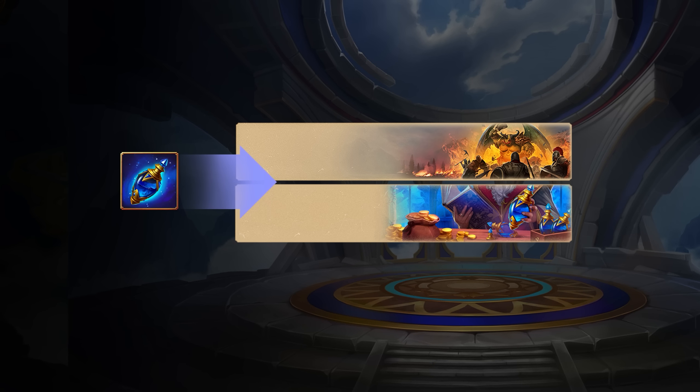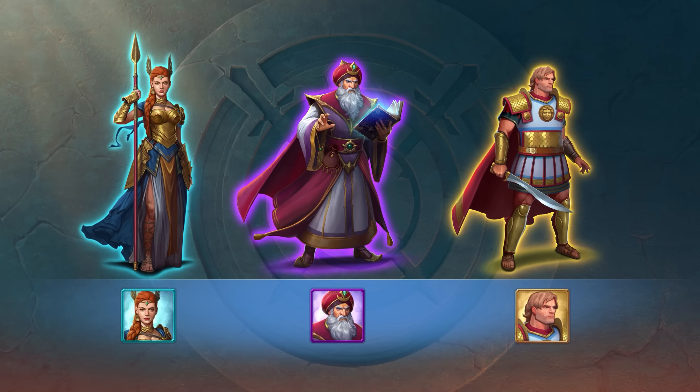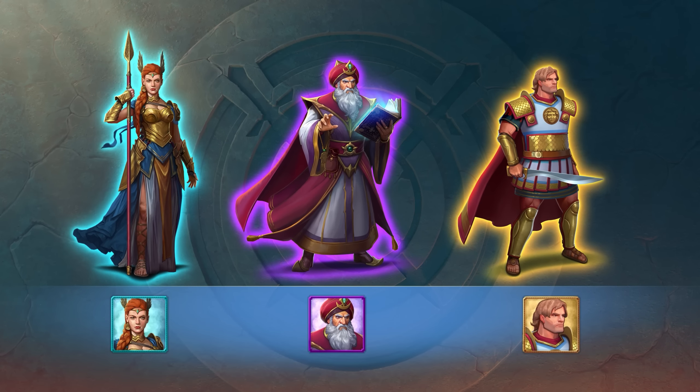The more stars a captain has, the better their main bonus will be. The final characteristic for each captain is rarity, which determines the value of the captain, the number of fragments needed to obtain them, as well as the size of the bonuses they have.